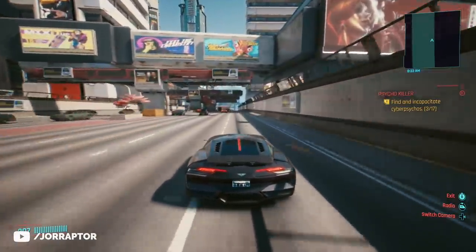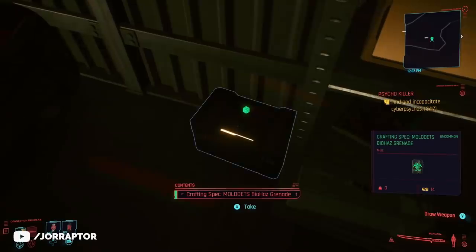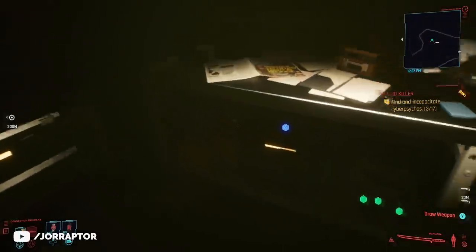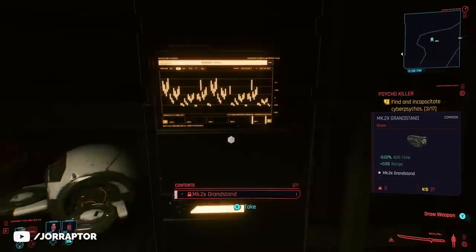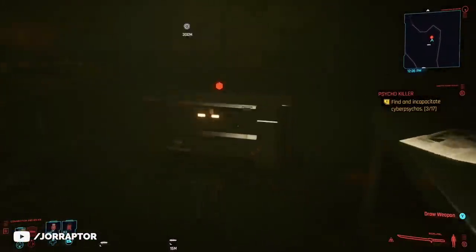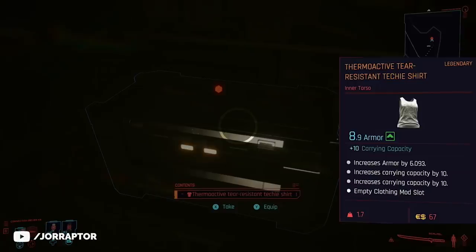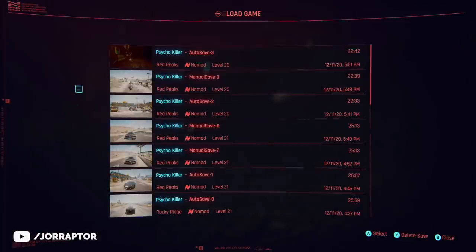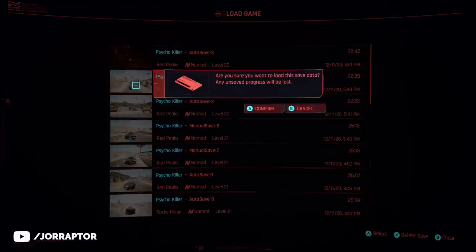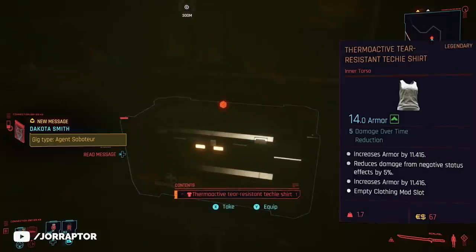This car costs you nothing, and near the car you will find some items including crafting specs and a scope. More interesting is the legendary shirt that can give you extra carrying capacity — I got 5 or even 10 on mine. You want to save before going inside the cave, and if you don't like the perks on the shirt, reload the save and go back in to get another roll on the item.